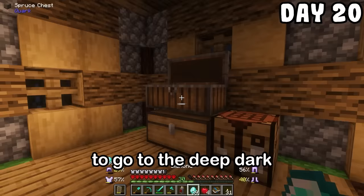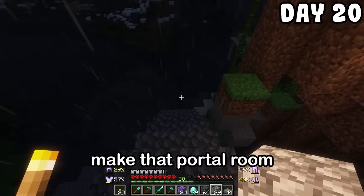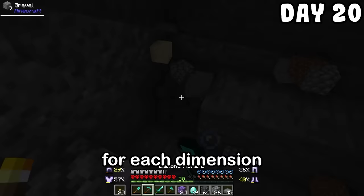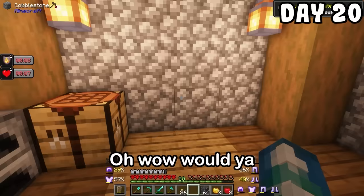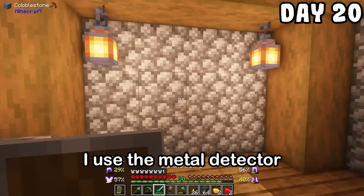Turns out I had to put this thing on bedrock, which reminded me I still had to make that portal room. So I spent the nights mining through a lake and digging tunnels for each dimension. I dug the tunnel for the deep dark dimension and was ready to go. Let's see what all the hype's about. Would you look at that? The deep dark is in a cabin. I used the metal detector skulk thing and realized I was surrounded by things out of a nightmare.